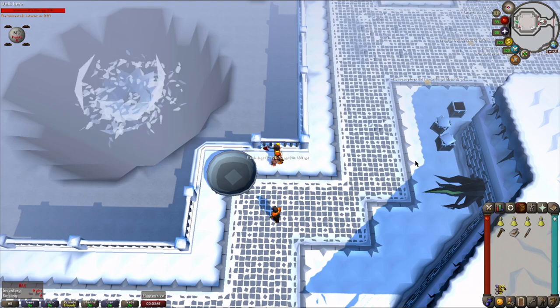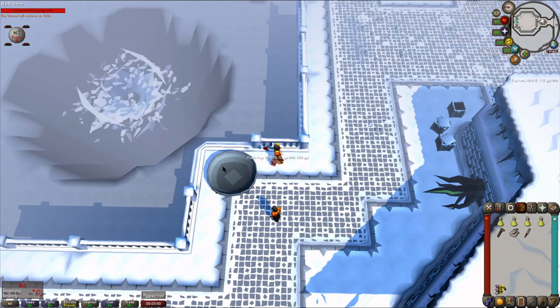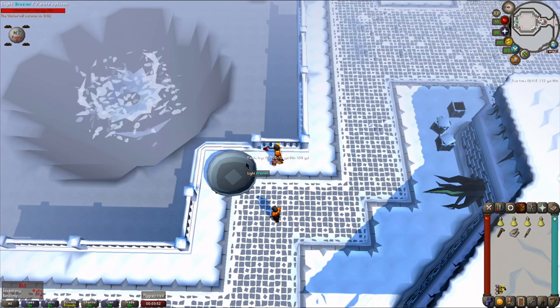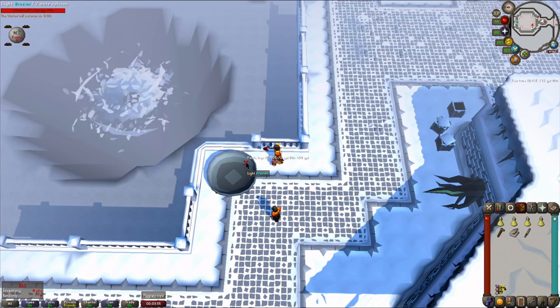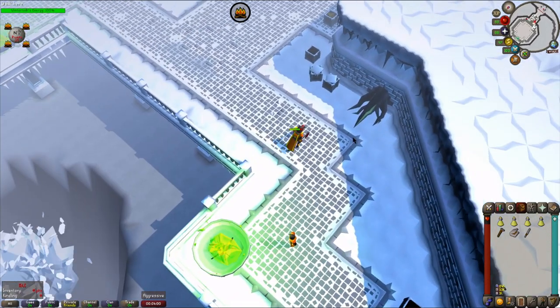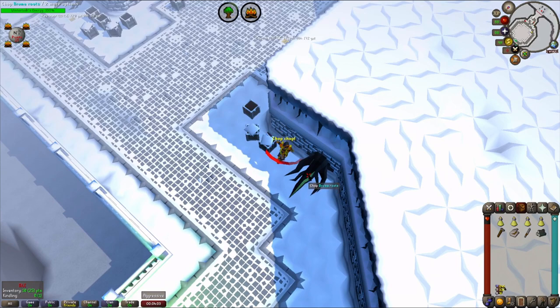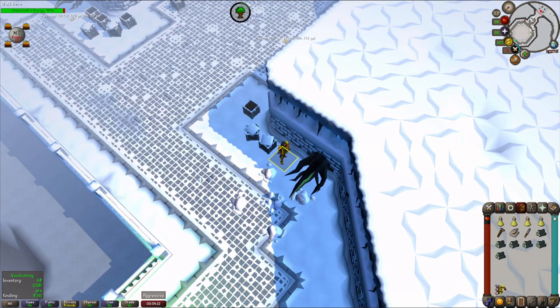Now you know how to get to the boss and what you need to bring. The first thing you're going to want to do is light the brazier as soon as the boss fight begins — simply click on the brazier to do this. Then run into the corner next to the bruma roots and use your special attack if you have a dragon or crystal axe equipped. Then you can begin chopping bruma roots. You'll want to be standing in this specific tile so that you cannot be hit by the ice storms.